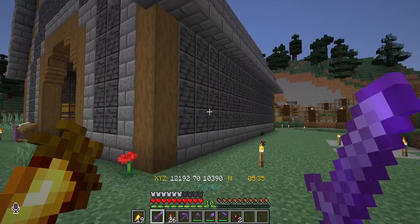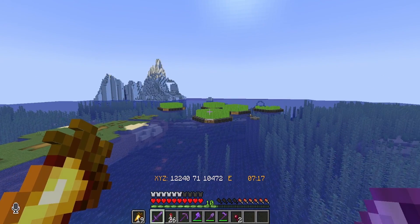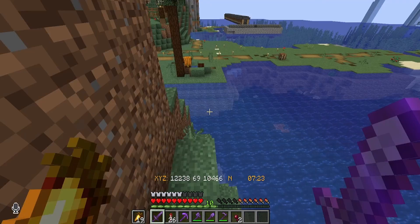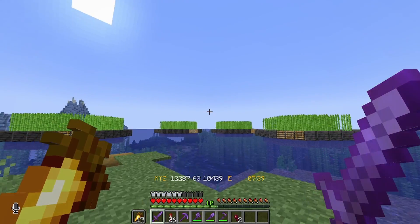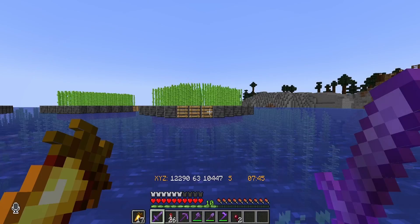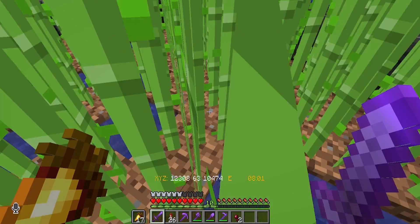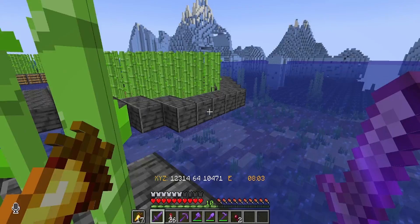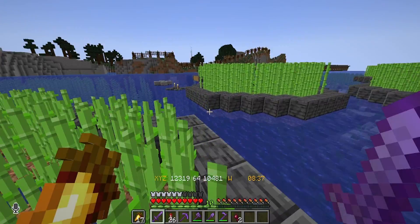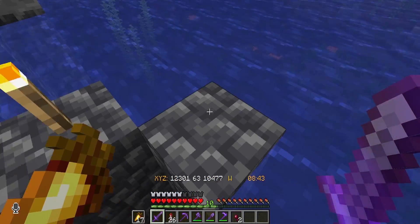At first I thought he didn't do anything else, but I just noticed sugarcane over here. Don't you have enough sugarcane already? It appears to be about four, maybe five of these floating sugarcane islands — just a classic sugarcane farm. And they really fit in with this little ocean environment out here in the front.